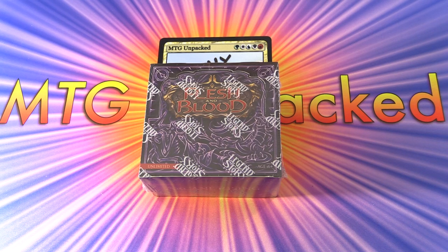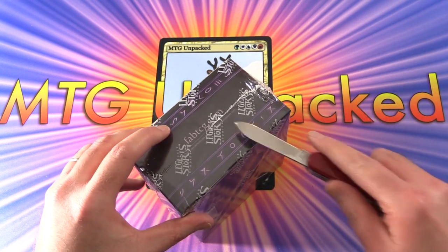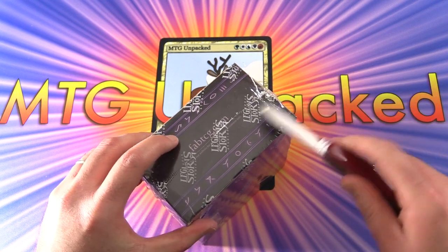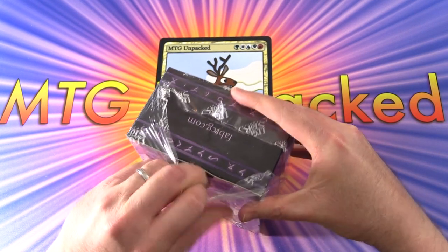Today on MTG Unpacked, we're cracking open an unlimited booster box of the Flesh and Blood set Arcane Rising. This is the second set, and it's where they're really going out with a much larger print run. So let's get into it.